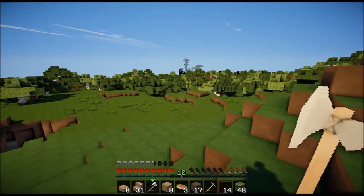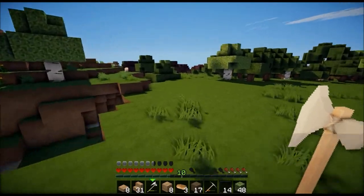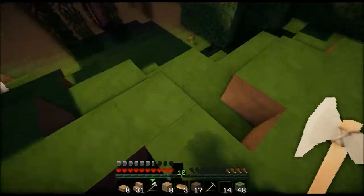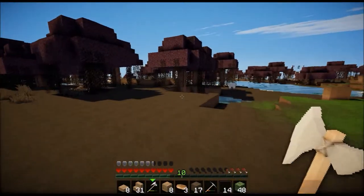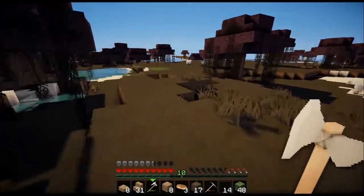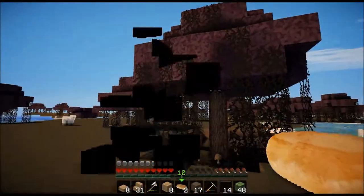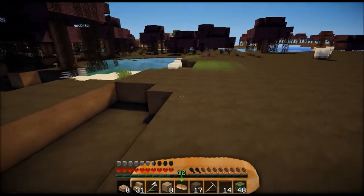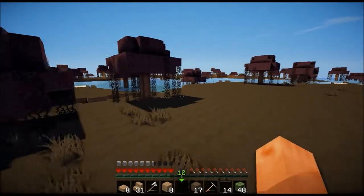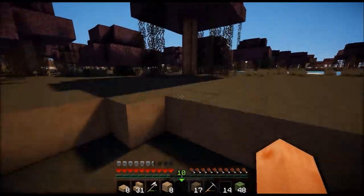Okay, let's head over to our slime hunting area. Whoa, awesomeness! Not seeing any slimes though. We are on easy mode because I was building the house at night and zombies attacked me — wasn't very nice. Still not seeing any slimes. Come on slimes, come out wherever you are!